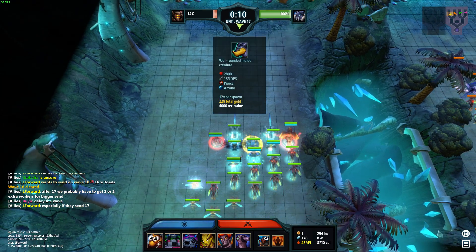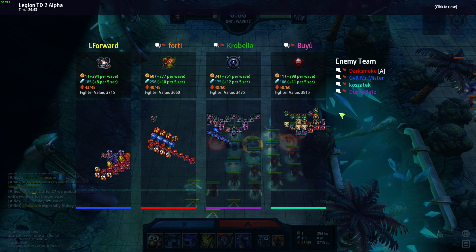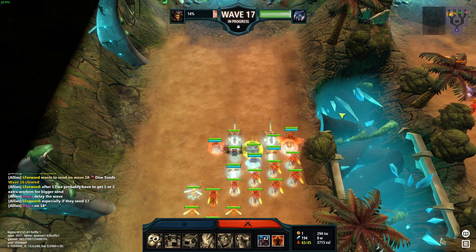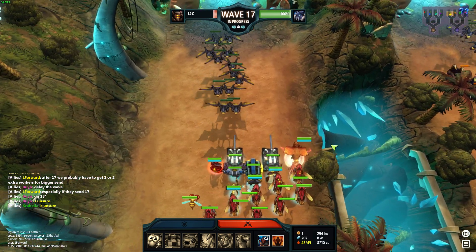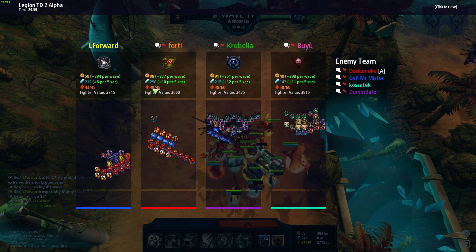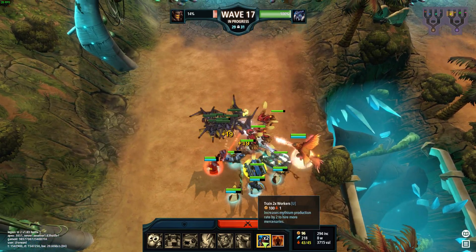Just gonna build full because I don't know what to expect - maybe they go 17. Our values are really horrible. But they didn't send - okay, so they sent 18. I'm on the lowest worker count right now, so I'm gonna get one but that's it.